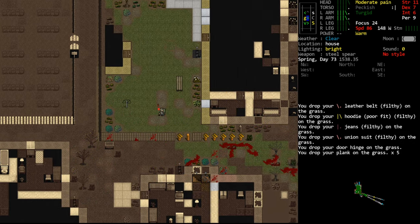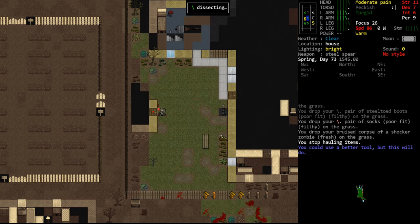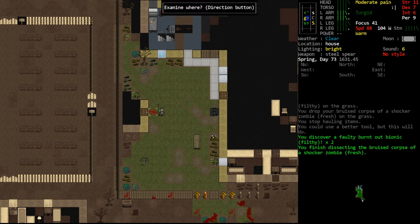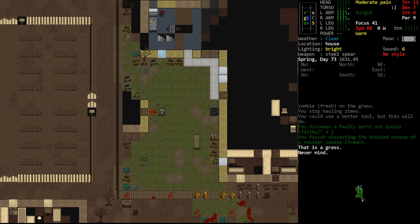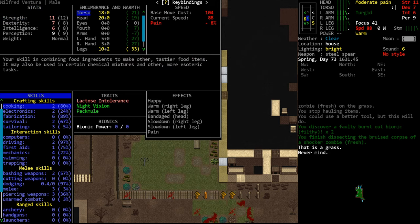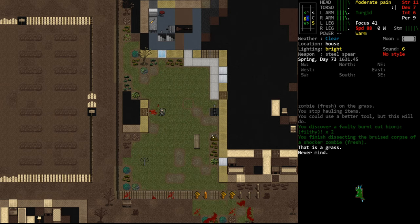There's a shed over here - it's locked, but this isolated spot works. We can't see the road from here, so we'll go ahead and dissect. We could use a better tool but this will do. We failed to recover any bionics - we got two burnt-out bionics which are useless. In vanilla Cataclysm burnt-out bionics don't do anything. This is based primarily on our first aid skill as well as the quality of the tool being used. Someone told me survival also has an impact but I know first aid does - our first aid is quite bad, that's why we were unable to harvest anything of value.